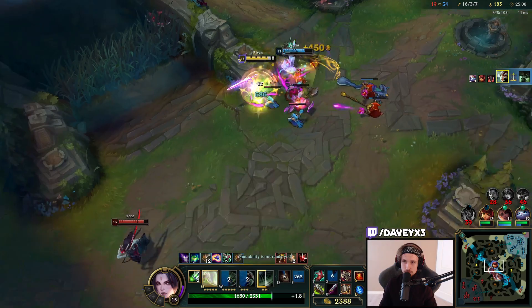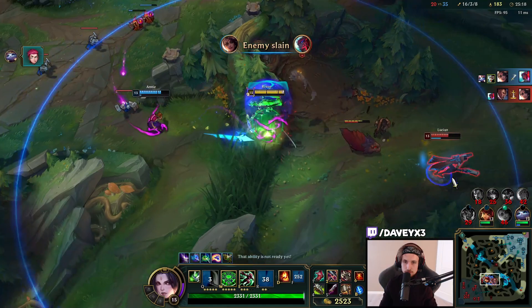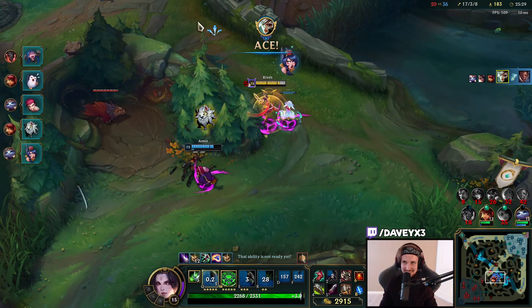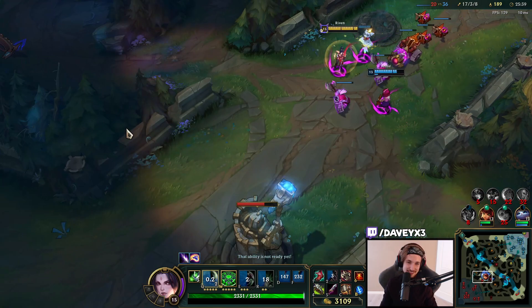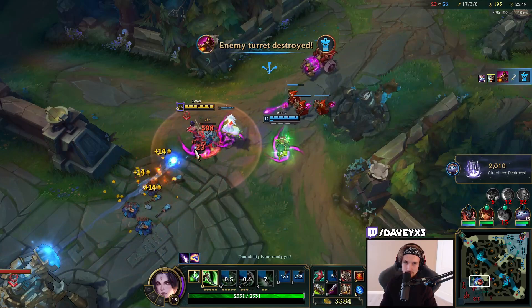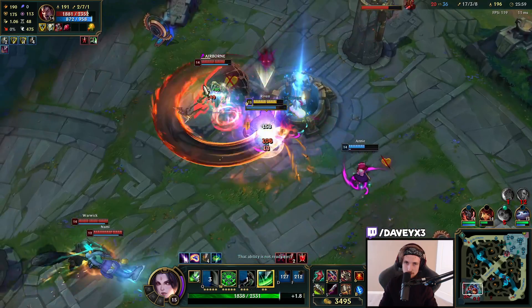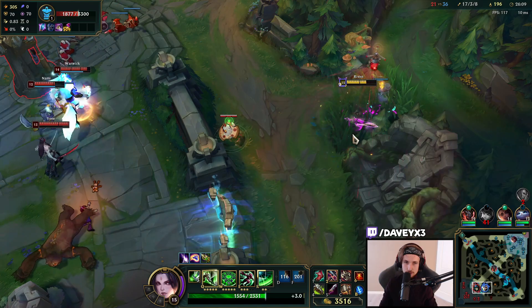We're dead buddy - and this guy's also dead. What a game! The best move ever - just drop the Ignite down and then walk away, make them realize they're dead for the next couple of Ignite ticks. Oh Darius, you're so dead.